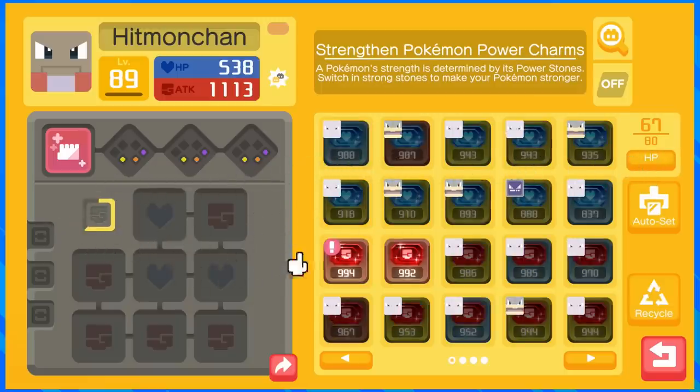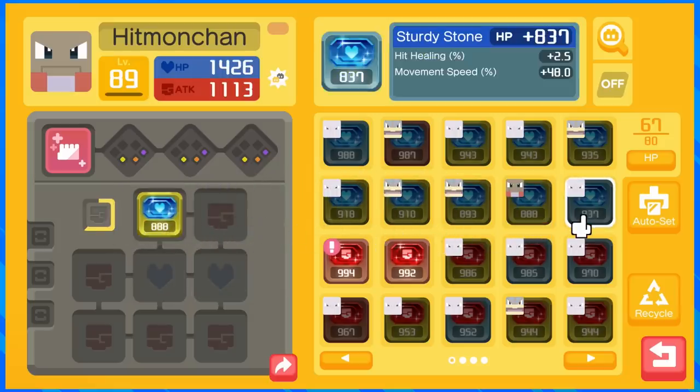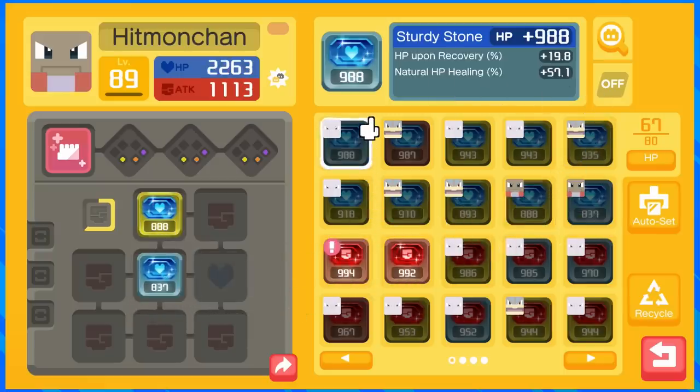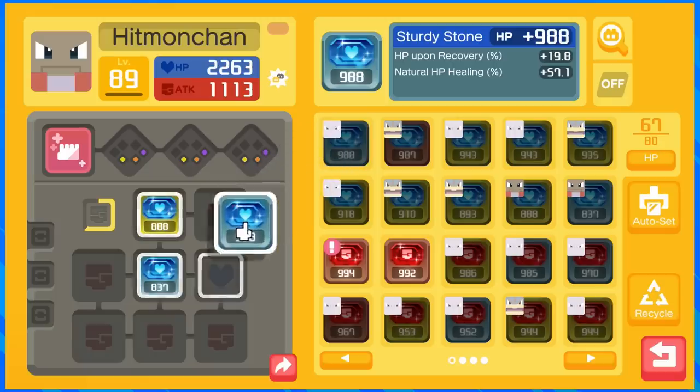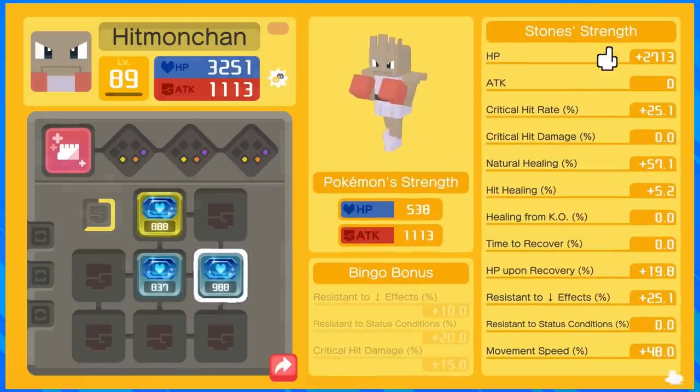I know I'm not using Cloyster right now. This stone gives hit healing of 3.7% and crit hit rate of 25% — that's good, we'll use one of those. This one has 2.5% hit healing and some more movement speed — that'll do, we'll grab that. And this one has HP upon recovery and natural HP healing — we'll use that one too. So as of right now we have about 5.2% on hit healing. We want to get another 5% on the rest of our stones.